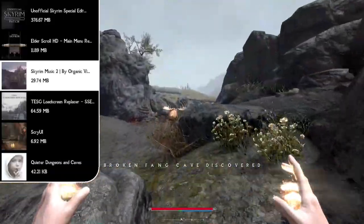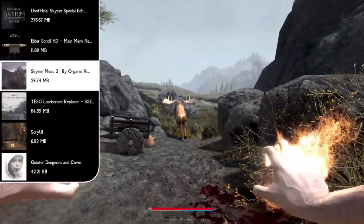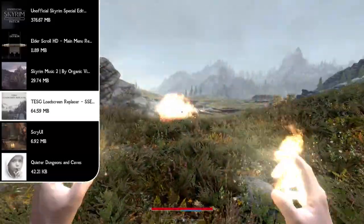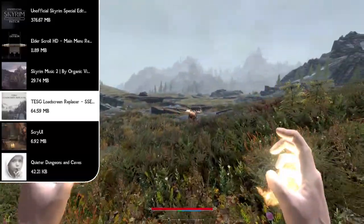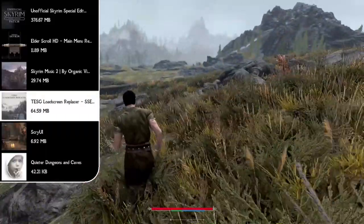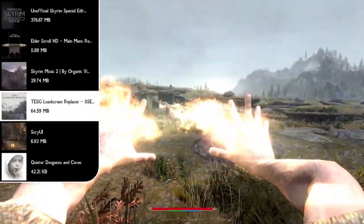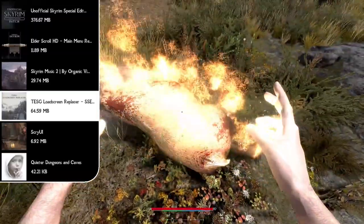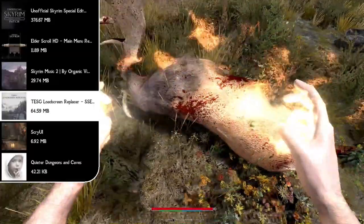Once we have our title screen and music mods in place, we can move on to changing our load screens with the TESG Load Screen Replacer mod. This has been in lots of my load orders and I feel it's a mod I can't remove because of just how great these loading screens are. Basically, this mod adds 205 high resolution screenshots that have been processed to resemble paintings.